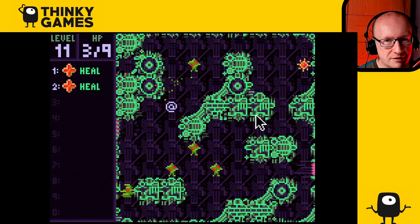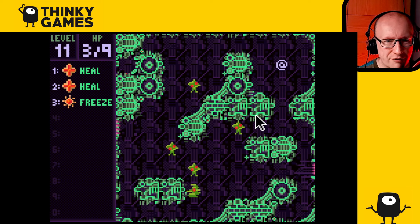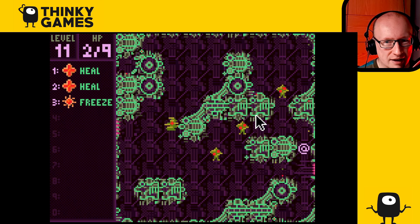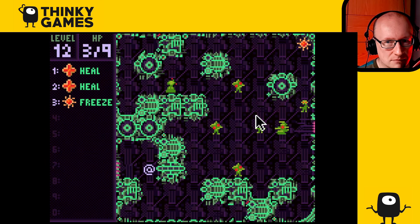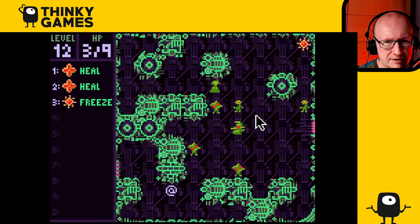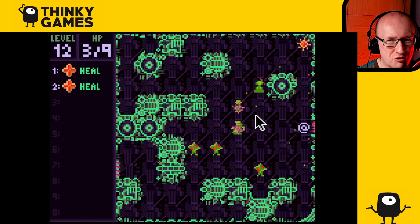Not thinking enough. There's another freeze up there in the corner. This looks very difficult to get to the exit without a lot of killing. I think this is a good point to use the freeze because I at least have a path through. I was wondering if I could get the other freeze but they're all waking up, so I guess not.